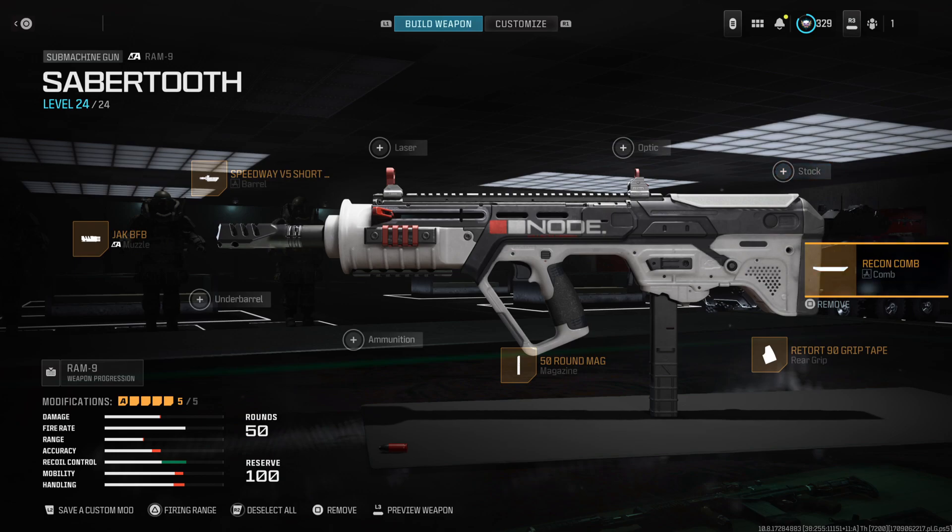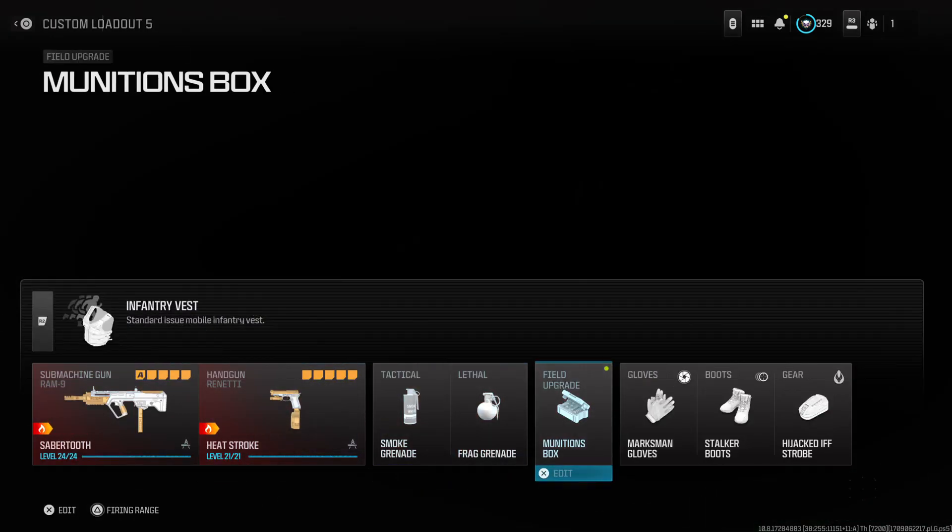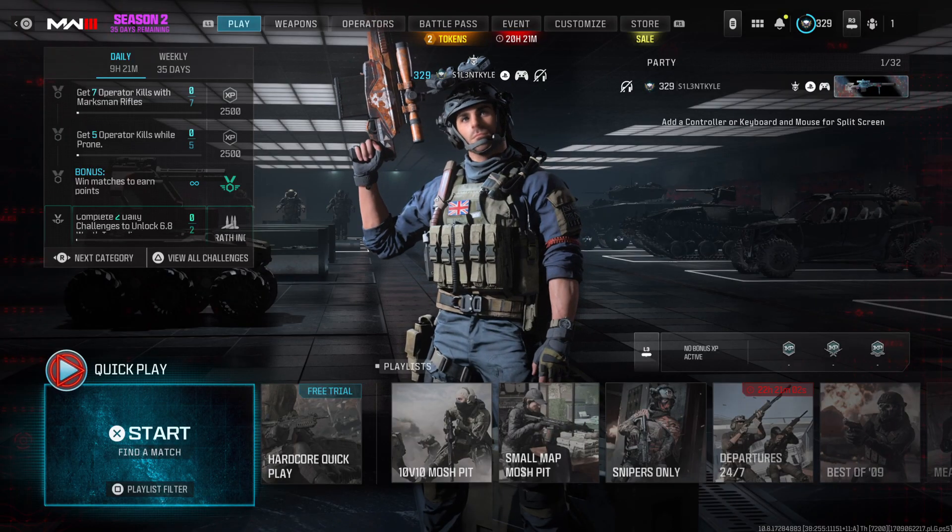Here's the class I made around the variant — I switched a few attachments around. I feel like this is the best class I could have made for it. These are the perks I always use, and yeah guys, enjoy the video.